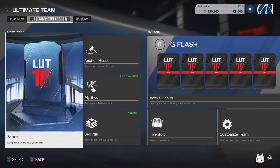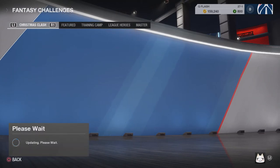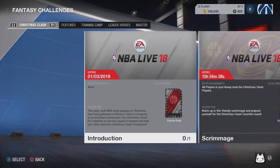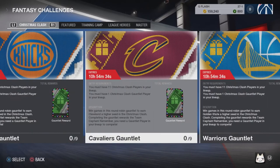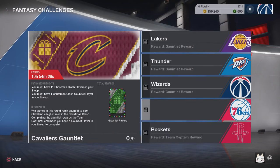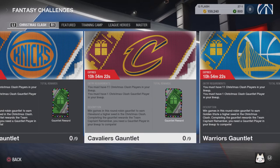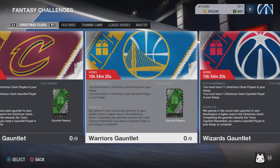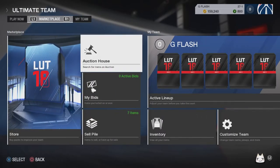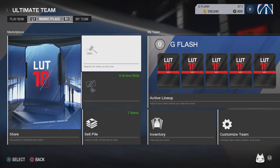There's a lot of players on the market in general. The fantasy challenge — I'm probably gonna do it myself, grind for them. Each challenge is very long but the reward is worth it. For example, in the Cleveland gauntlet there's like nine games to play, then you get the team captain reward — I'm assuming LeBron James or Kevin Durant. I've been seeing Christmas LeBron James and Christmas Kevin Durant in the marketplace.